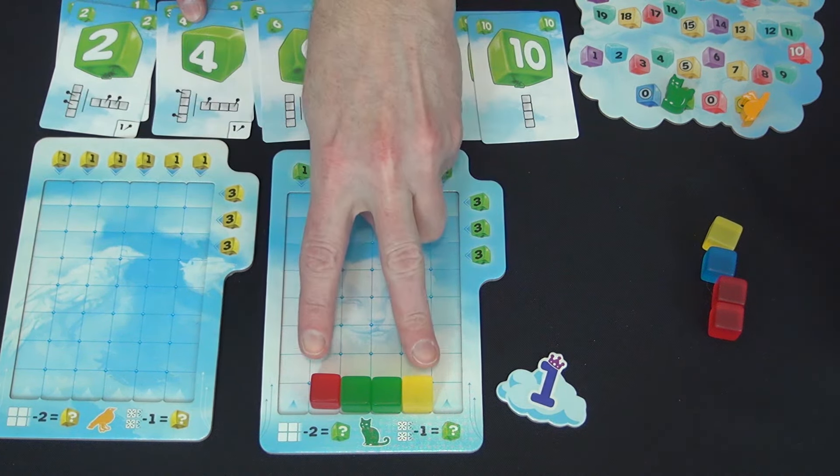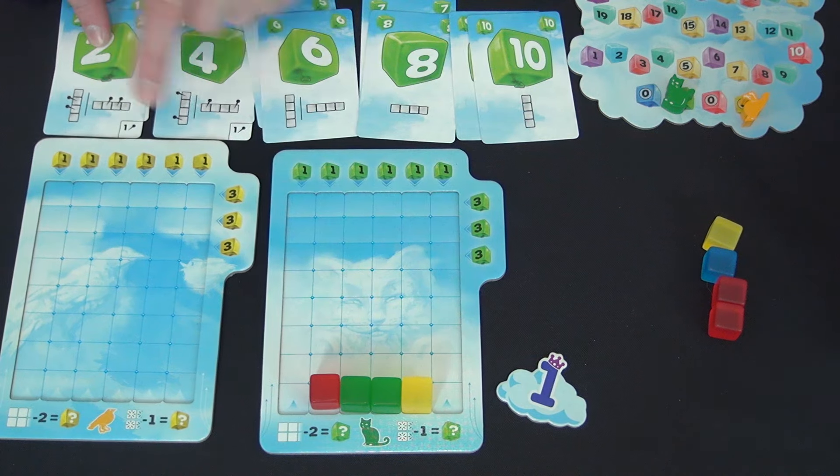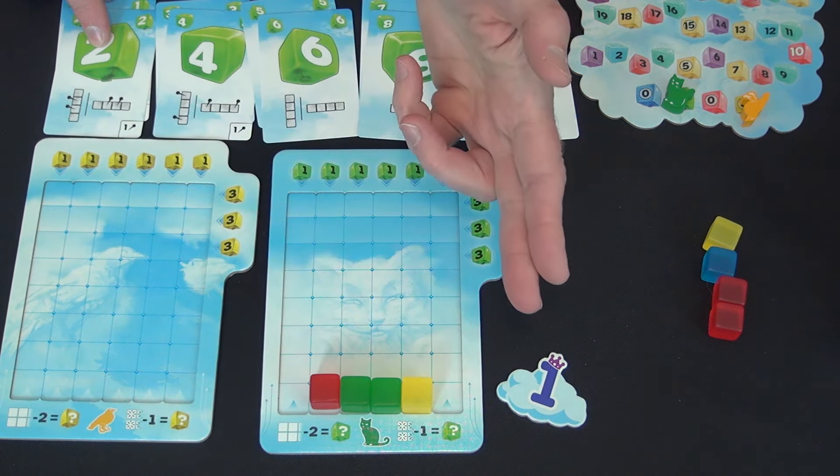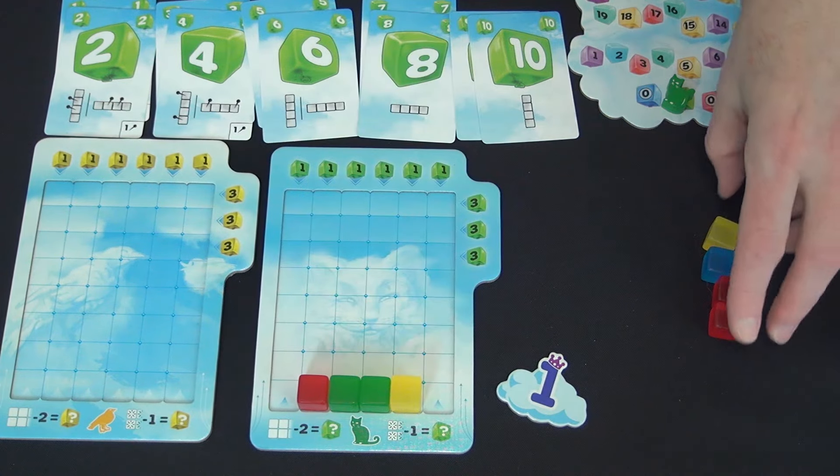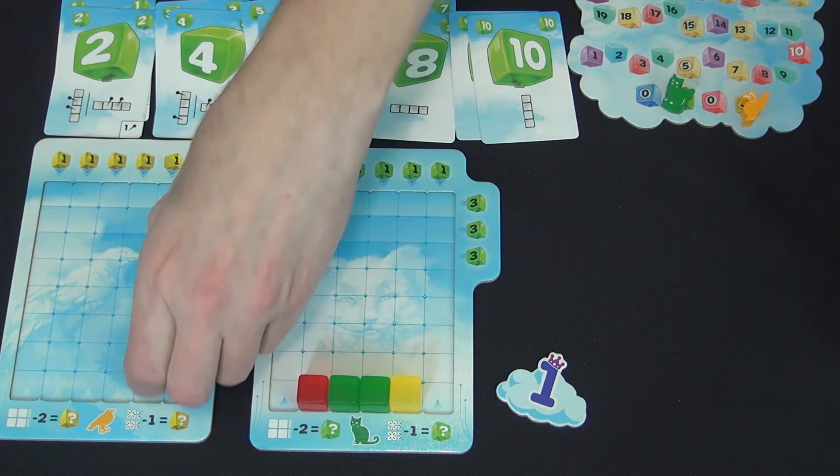If you have a four, you can pop one on the end. If you have a two or three, you can pop one in the middle. Whatever card you bid is out of your hand for good. Once you put the balloons on the board, they float to the top.